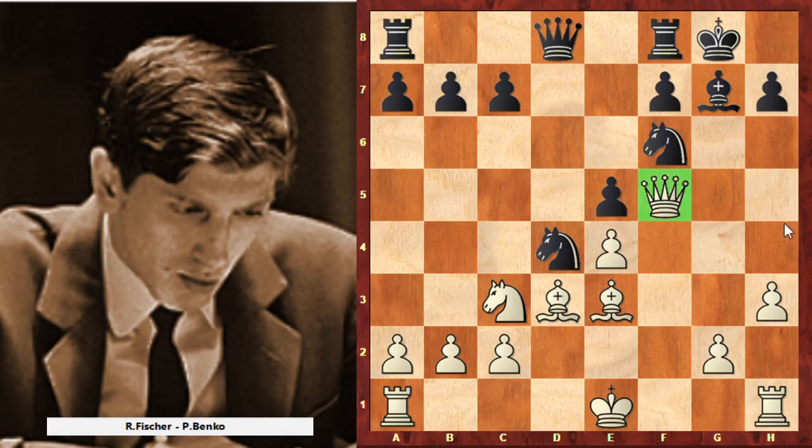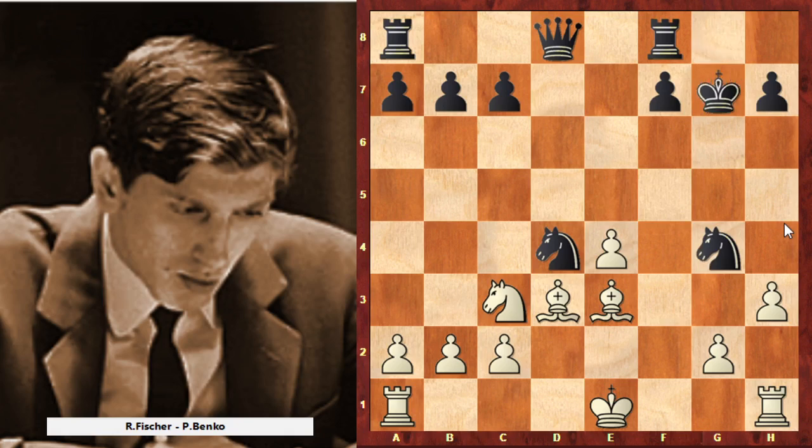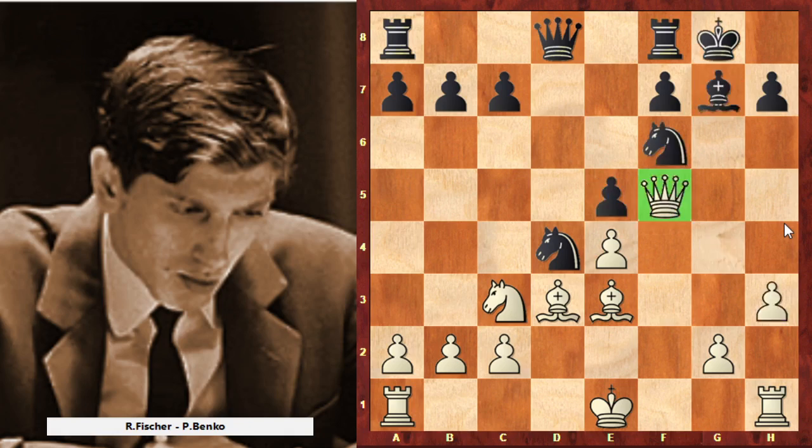Now Black should be under attack. The main plan for Black is to play f5 one day, but now the queen is under attack. Believe me, square f5 is a Black weakness and lots of White's ideas will go around this weakness. If White takes on e5, I don't believe White will have a large advantage, but this position is really messy and very difficult for everybody. If White goes to f2 — and as I told you, the main plan for Black is to play f5 — so it's going to be a long fight.